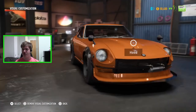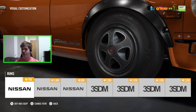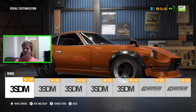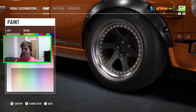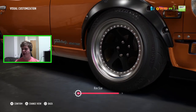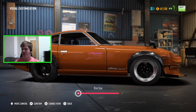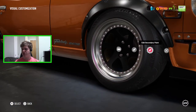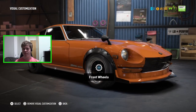The last thing to do before the decals is pick the rims. There are plenty of options and I've decided on these — they look really nice. I'm going to go for black and apply that to all rims. The size is pretty good right now so I'll leave it where it's at, and the secondary color is fine as well.